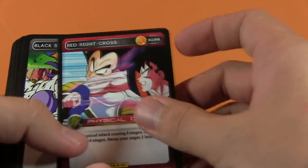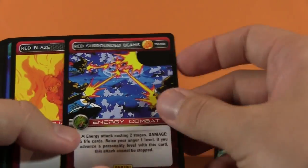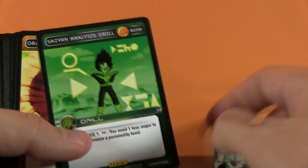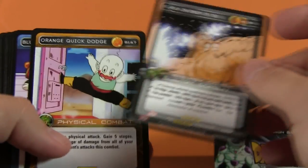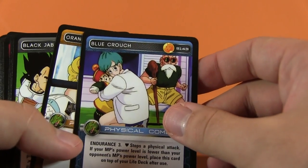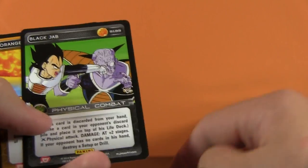Blue Swift Block, Red Right Cross, Black Strike, Red Energy Shield, Blue Defensive Stance, Red Surrounded Beams, Red Blaze, Namekian Heritage Drill, Saiyan Analysis Drill, Orange Destruction, Black Energy Toss, Orange Quick Dodge - that's a funny-looking card. Blue Crouch, Orange Launcher,